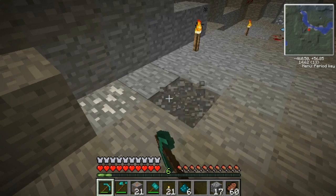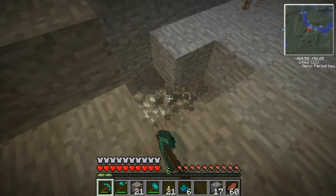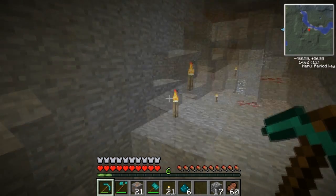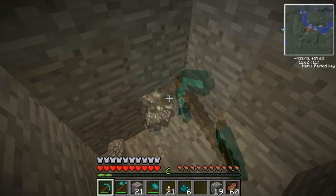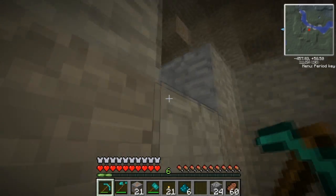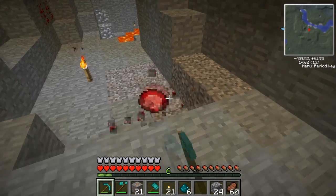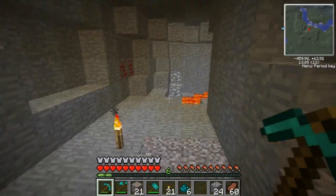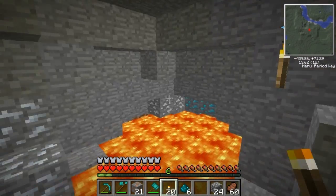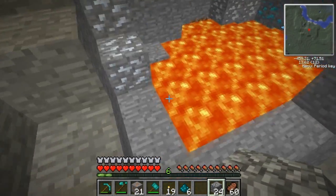I think this is silver — I might be completely wrong. This pig neck seems to have quite a far reach. This is a massive vein of whatever the hell this is. Maybe that's silver. I'm going to torch this up because as soon as I take away this lava, it's going to get hella dark in here.